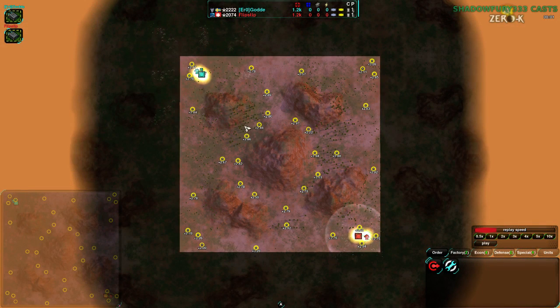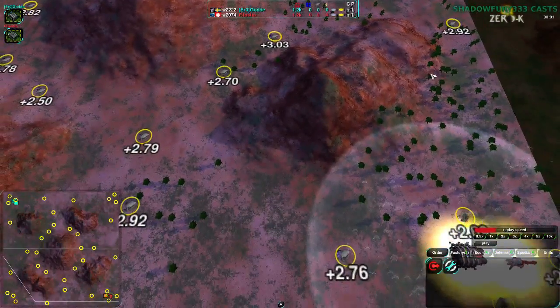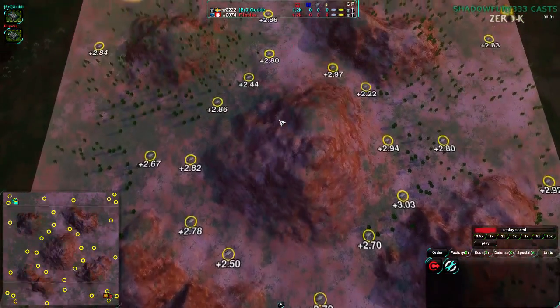Before we start, I might as well go over the map a bit — I've had some requests for this. This is a much less flat map than it looks at first. This hill is actually not even vehicle-pathable; none of these hills are vehicle-pathable, so this is a map that very much favors bots.